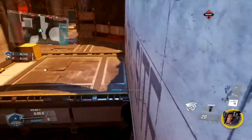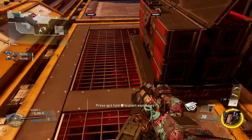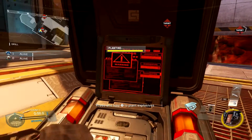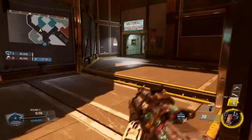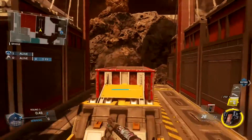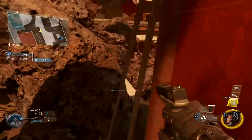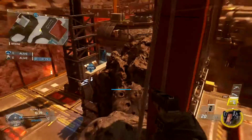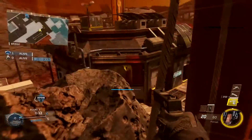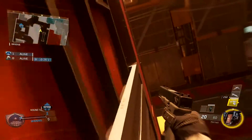Another two spots for the B bomb site — you can plant right on this corner here, extend it out onto this corner. One of my favorite options is if you come around here and do a high wall run all the way to the top. You'll need a teammate for this, but if you come around here and high wall run onto here, you can actually see the bomb from up top.